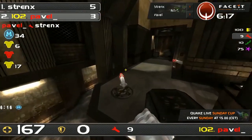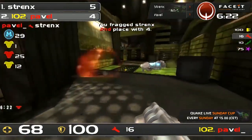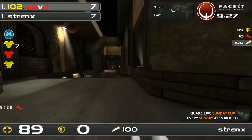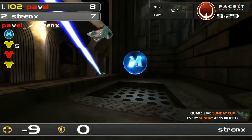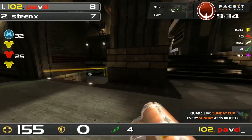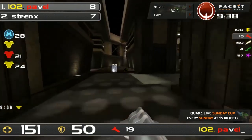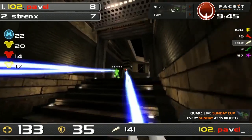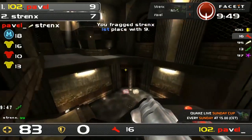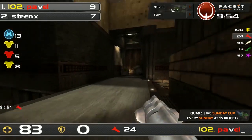The rocket — very nice. Pavel can race over to this red armor. Strengths is gonna back onto it — no, he can't make it. That was really nice. Strengths has gotta be on the run cause Pavel is well on the way to taking this one. 8-7. Massive play here by Pavel. All Pavel has to do is hold up for another 20 seconds. Nice rockets — this LG fight could finish it all for him. Strengths misses the rail and calls GG. Massive play — Pavel takes map number 3, which was Strengths' pick.